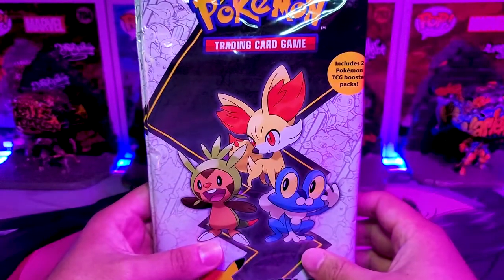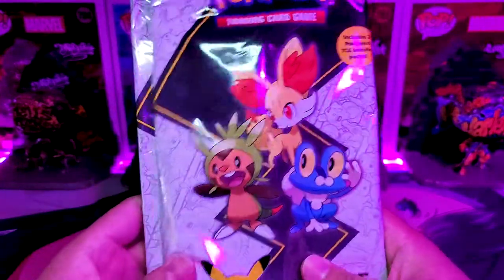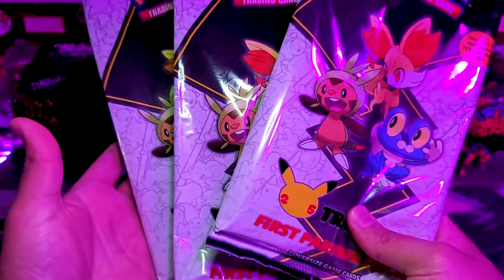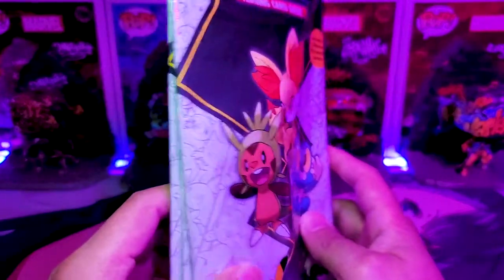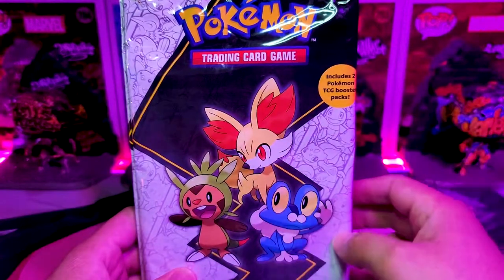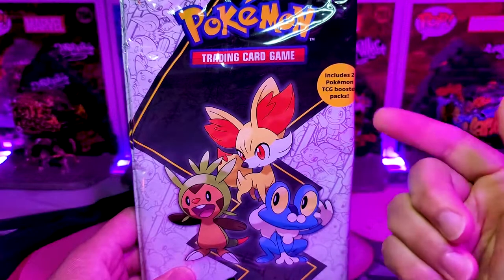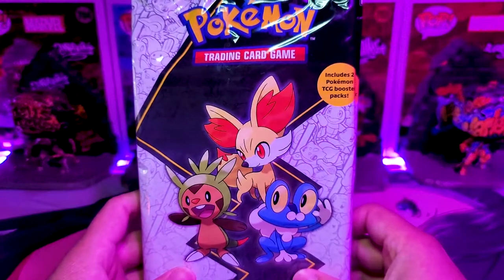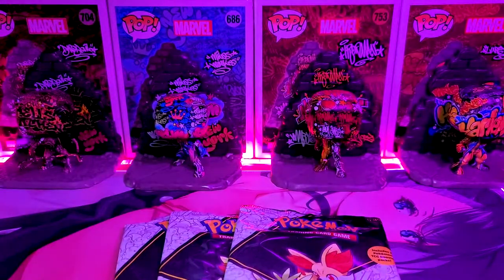I don't remember any of these Pokemon — I always go with Fennekin and I've never really chosen the other Pokemon. I haven't played the game too much. But we've got not one, not two, but three of these to open, just like last time. With these packs they come with three jumbo cards and two TCG booster packs. Why don't we go ahead and open these and find out.